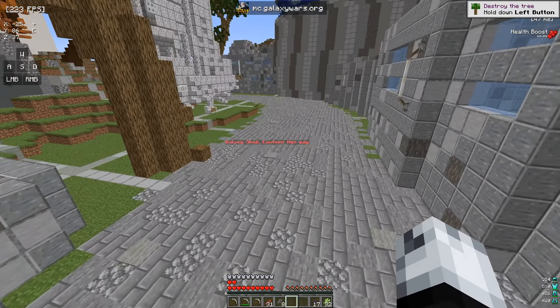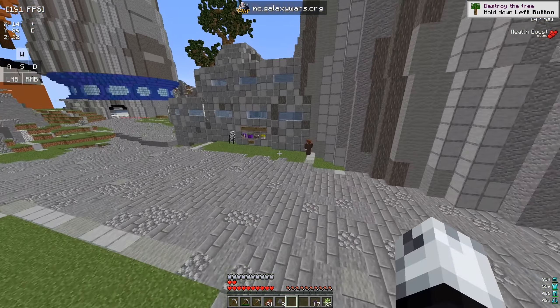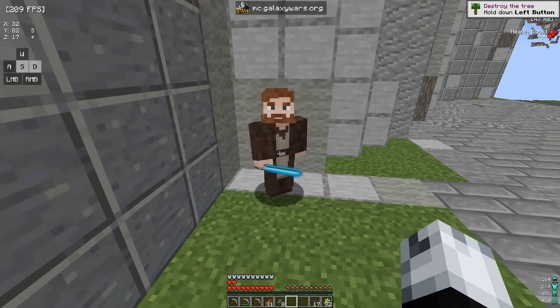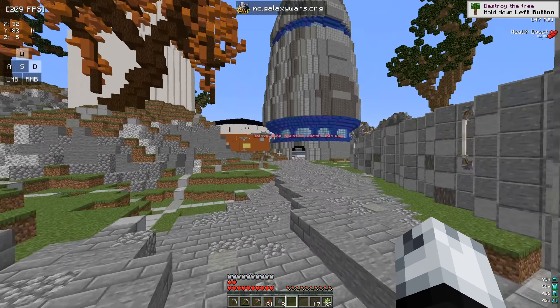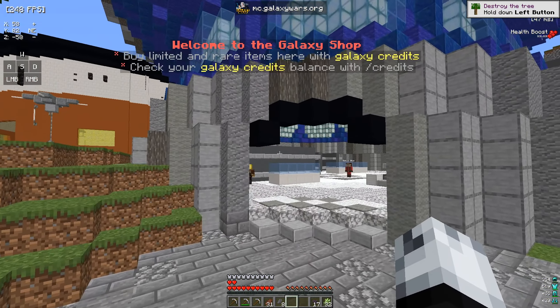If you come over here you can see it says Galaxy Shop Canteen this way. Right here there's actually a stormtrooper and a guy with a lightsaber, which is pretty cool. These are like the streamers that have been on the server.